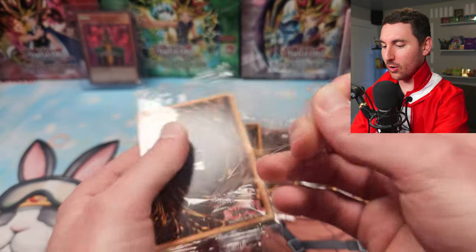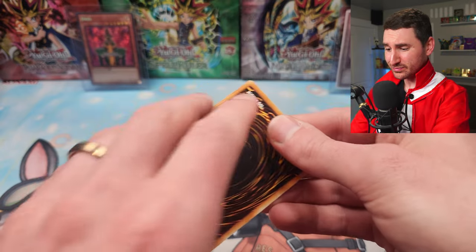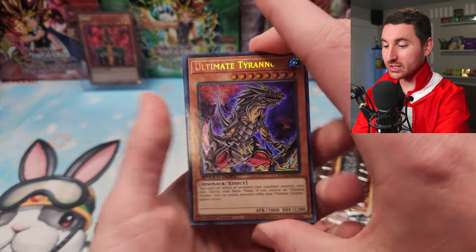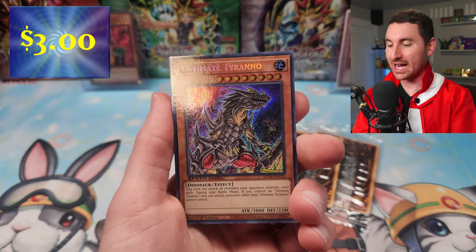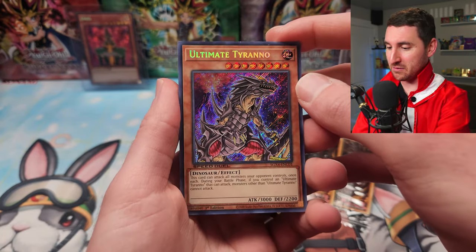These are like $13 to $15, somewhere in that price point if you pick them up at a game store or a retail shop. For that price you get four decks plus all these beautiful Secret Rares, and a lot of these cards have great value — like Card Trooper, Dandelion, Sakuretsu, MST, definitely Fossil Dynapaca, Cephalo. There is great value in these.